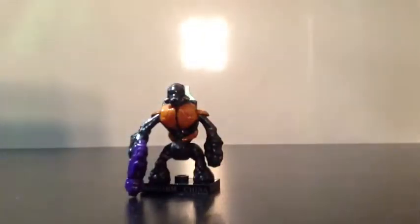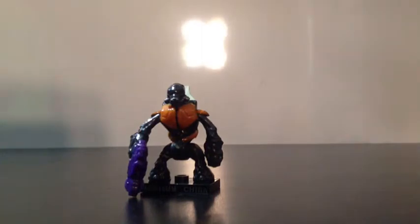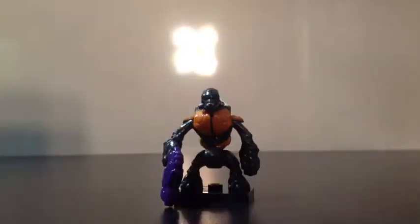Up next for the minifigures is the Copper Grunt. He's painted in dark gray for the skin, copper for the armor, white and black for the detailing on the armor. Weapons and accessories include a purple needler and a display stand.